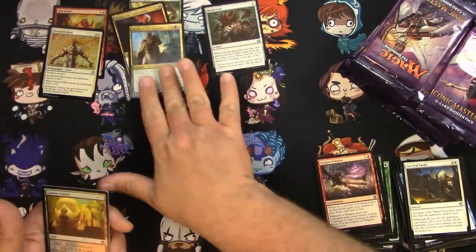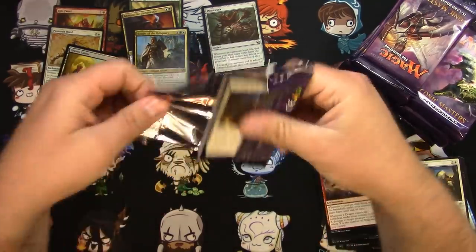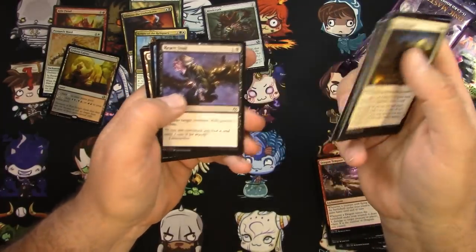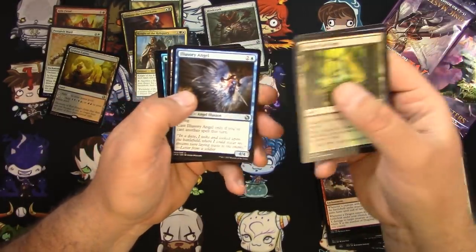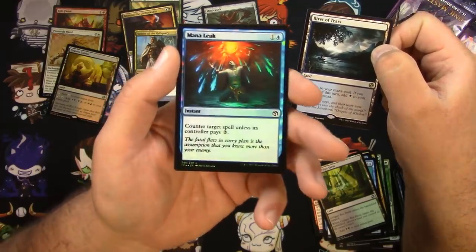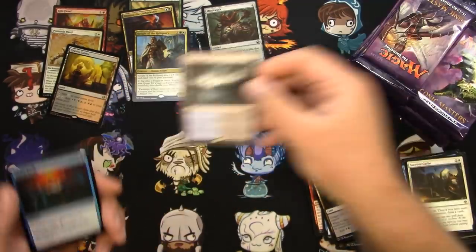Night of the Reliquary used to be worth more, then it got reprinted — that's how these things go. Also got a Newt, a Mannequin, a Bewilder, Rot Farm, Illusory Angel, River of Tears, and a pretty badly misprinted foil Mana Leak. Look at the bolding on that — I wonder if that's going to be anything to write home about.